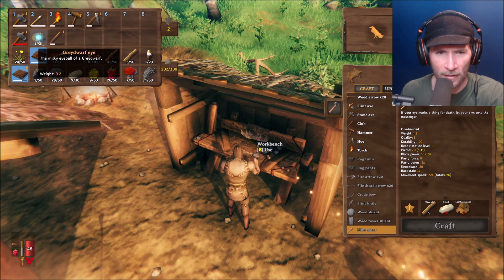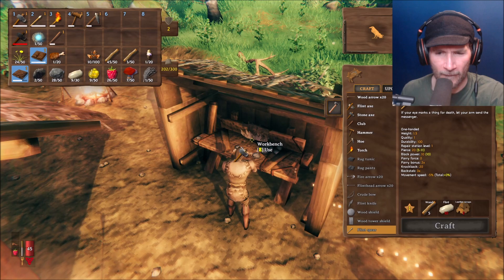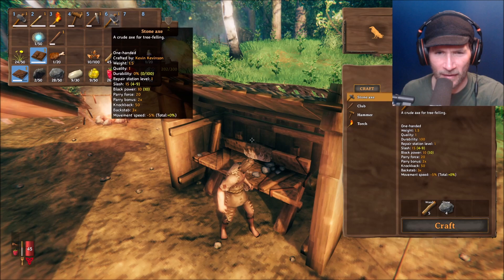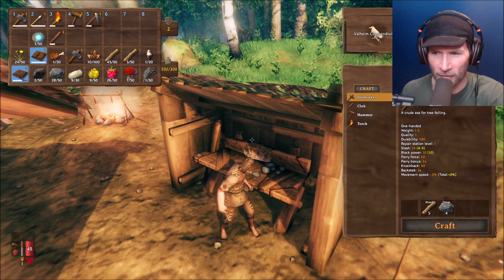I still don't know what I can do with this axe. Can I repair the axe? Stone axe — pick up. It's weird because it just throws it back in my inventory. I don't seem to have any option to repair it — it's very strange.